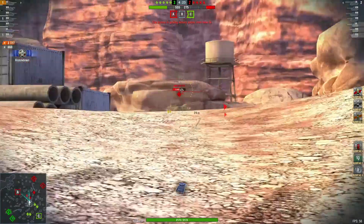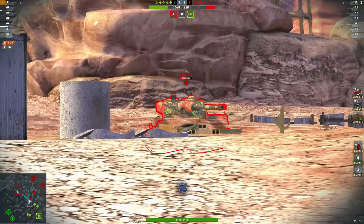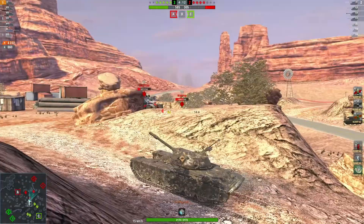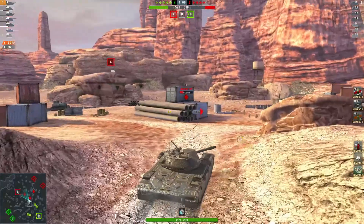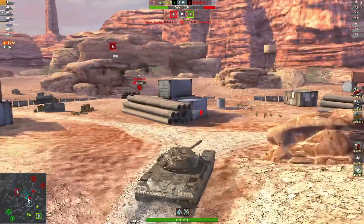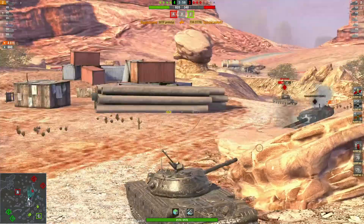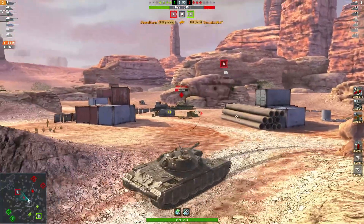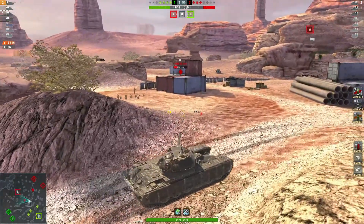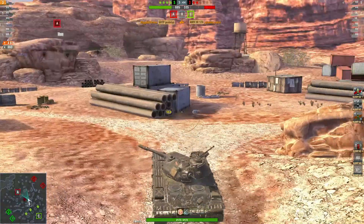Oh, nice max roll into the AMX! The force is strong with this one - yes, I'd have to agree there, Yoda. Four thousand two hundred and twenty-two damage and 660 blocked. I can't believe that Yoh is still alive and kicking. The T34 isn't - four thousand six hundred and nineteen damage, two kills, 660 blocked. Bye to the AMX.